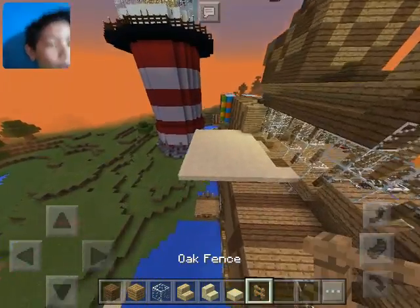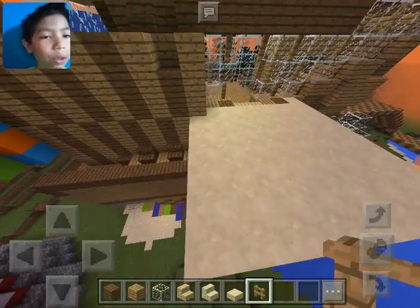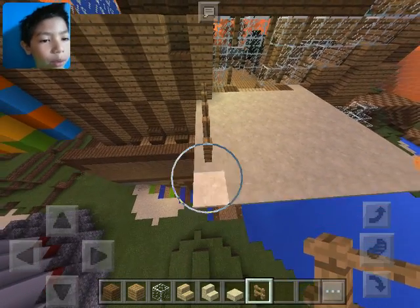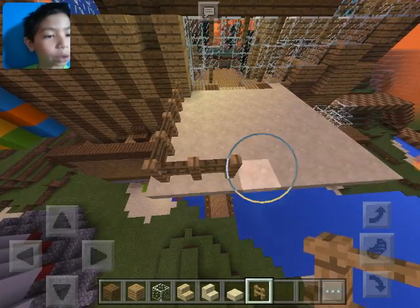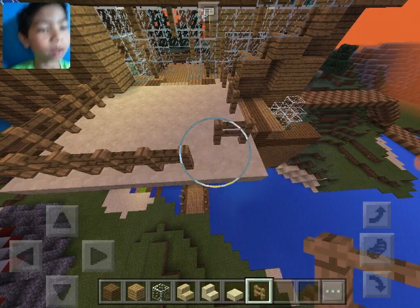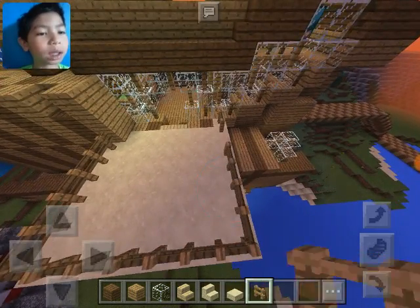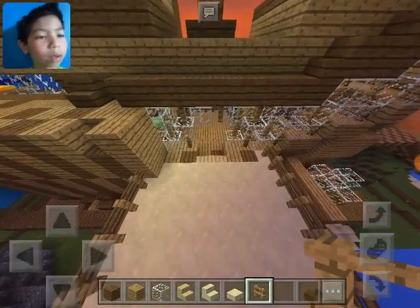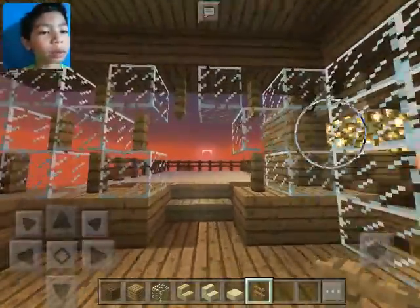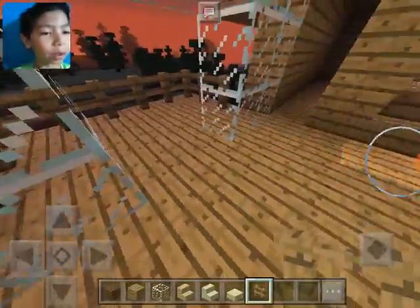Okay, so it's gonna be right there. Put one right there and right there. It's so laggy for some reason - I don't know why. Is it because my tablet's really old? Okay, there we go. Now we can get in and out. So now I have two balconies.